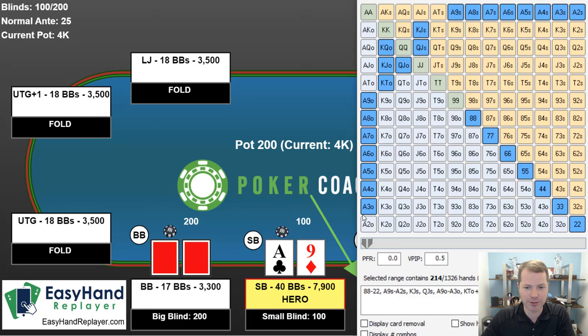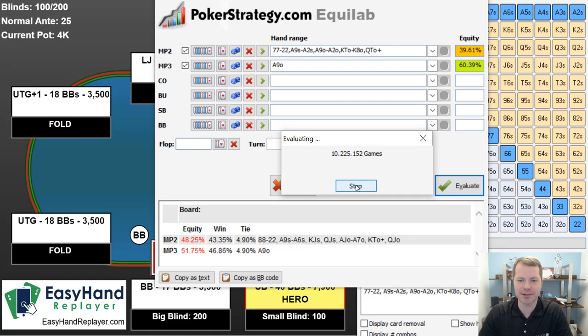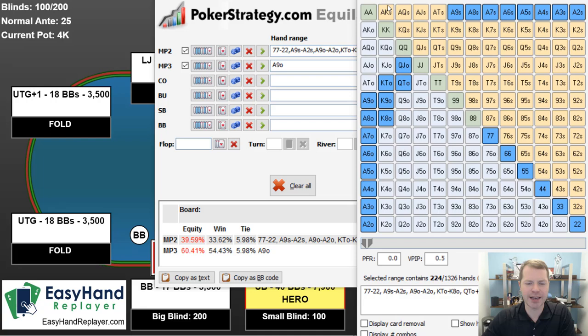Let's say our opponent doesn't shove ace-jack. I'll show you a strategy a lot of people use that is particularly terrible — they will just jam stuff like this. If our opponent is using a strategy like this, how does ace-nine fare? This clearly looks like I'm trying to rig it to make it the best it could possibly be, but I actually do think this is what a lot of people do. They make this pretty egregious error of just jamming those hands. And you see here, ace-nine has a whopping 60% equity.